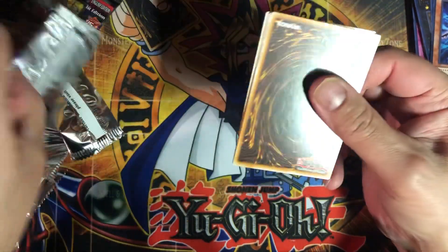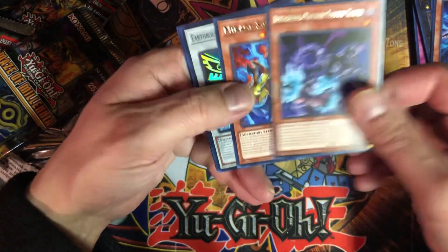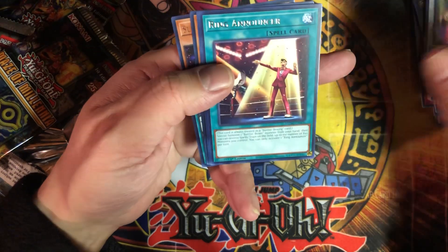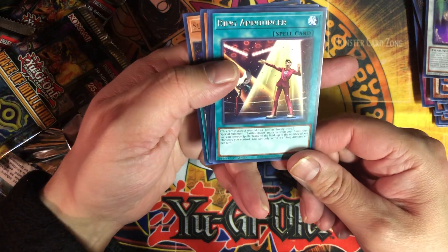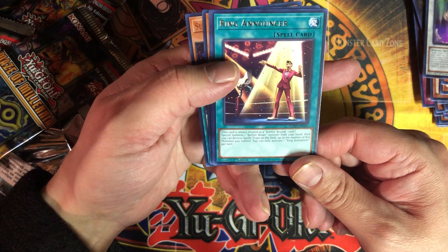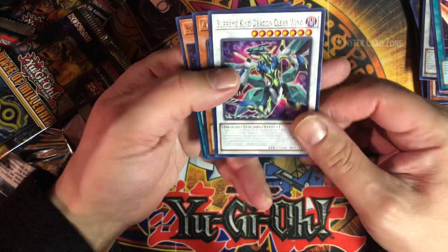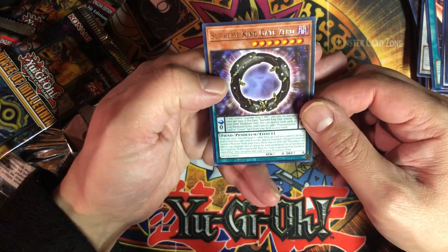Last pack — another Earthbound Prisoner Ground Keeper. Mirage Swordsman, Earthbound Servant Geo Griffin, Ring Announcer — it's a Battling Boxer card: special summon one Battling Boxer monster from your hand, then destroy spell and traps on the field up to the number of XYZ monsters you control. Kind of underwhelming. Supreme King Dragon Clear Wing, Altergeist Multifaccer, and Supreme King Gate Zero.